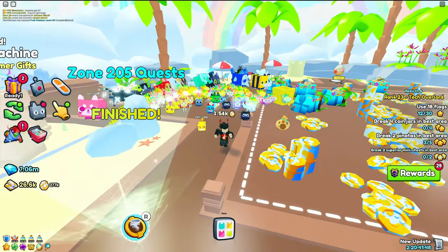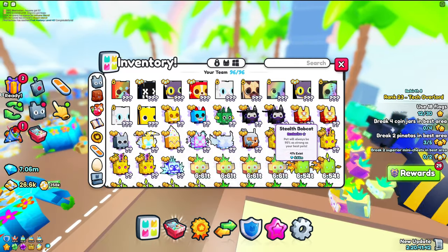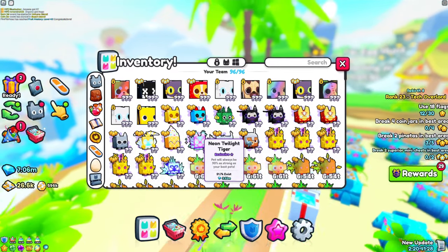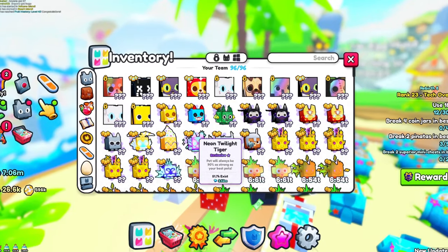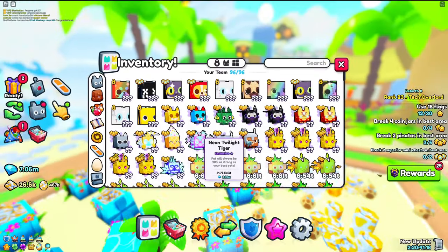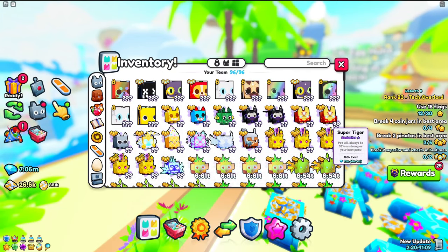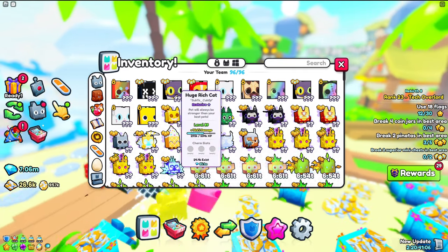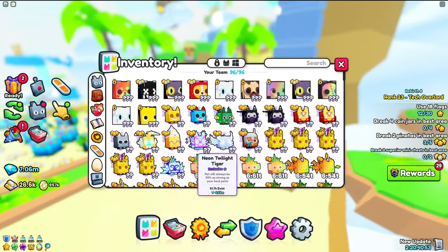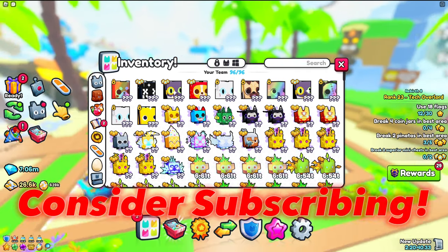The third reason as to why you aren't getting huge pets is that you aren't flipping stuff. This goes hand in hand with my previous reason. What you want to do is take pets — let's say this neon Twilight tiger — find someone selling it for like 3 or 3.2 million, then sell it for 3.8, 3.9, maybe even 4 million. You want to buy these under wrap and then sell them over wrap, because people will always buy them over wrap as long as it's pretty cheap and reasonable. This method really works well — I think I've made over 20 huge pets from doing this method. If there's any reason I recommend you start following, it is definitely going to be this one.